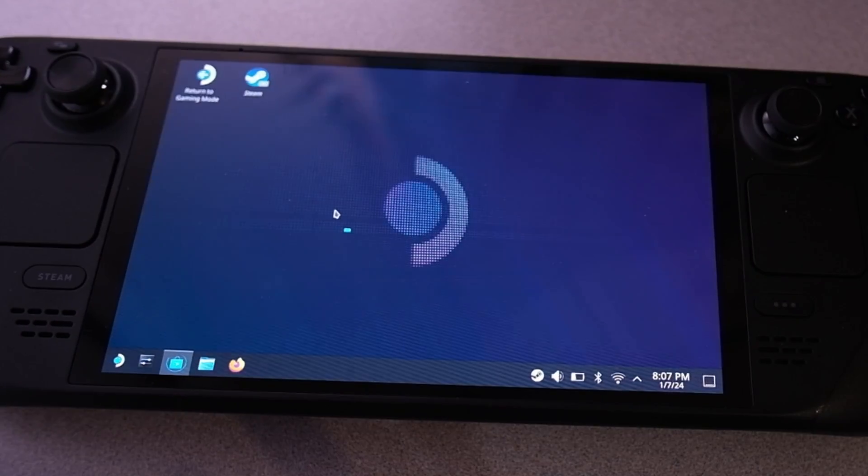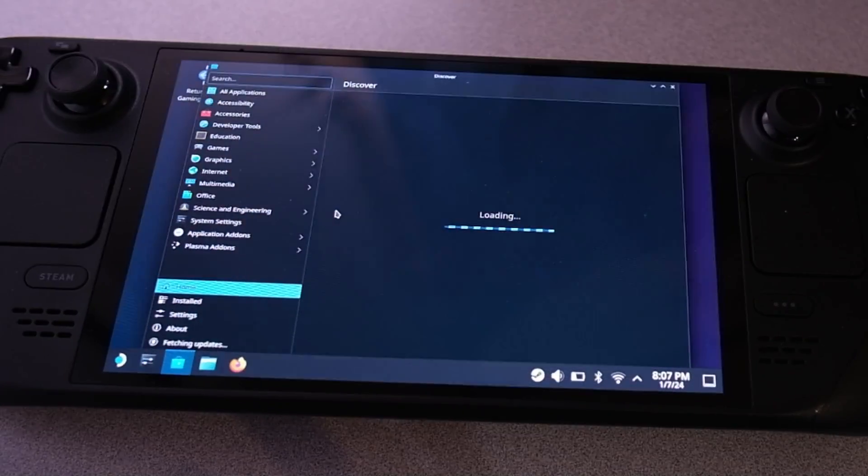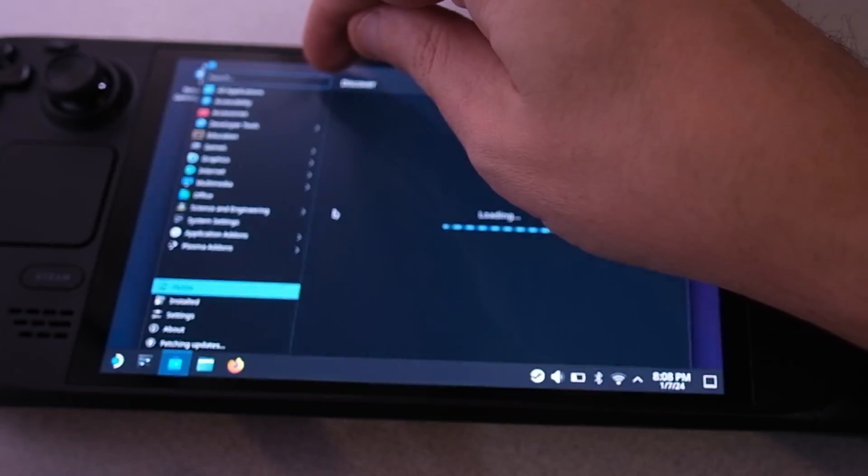First, you're going to go into the App Manager on the Steam Deck — it's called Discover. Once you're in there, you're going to search for the app named Lutris and you're going to download that.